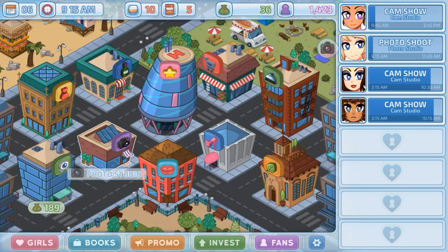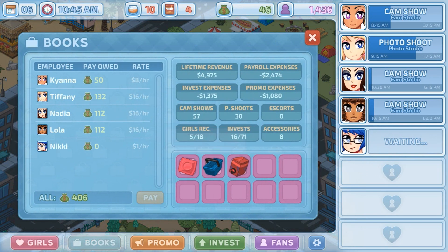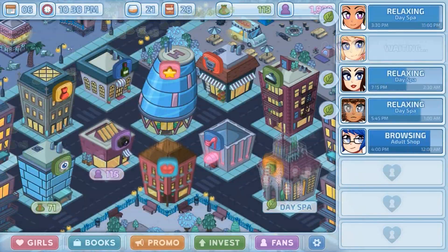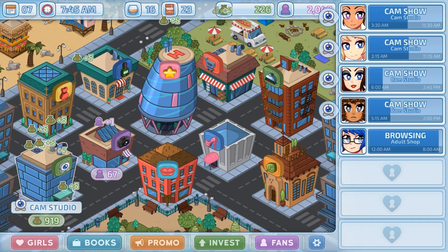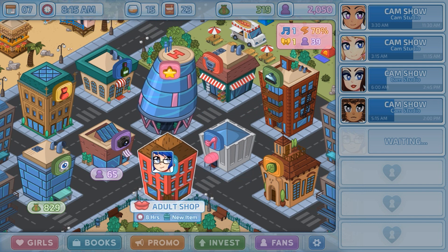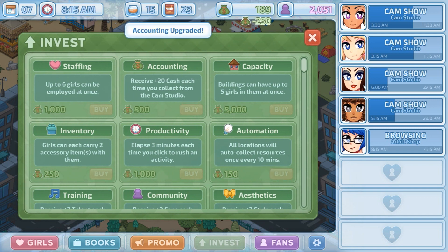You want to pick one girl to be the errand girl — once you get to like five girls, you basically don't invest anything in her except a shopping cart and send her to pick up items for everyone. Get that slot, put Nikki in there, give her the shopping basket so she gets twice as many items, send her to pick up cigarettes, and we're good. Now we're going to keep getting money faster than we can collect it, so we want to upgrade this immediately. Send Nikki back to the shop again to find more subscriber pillows.